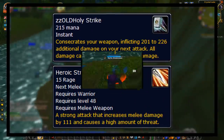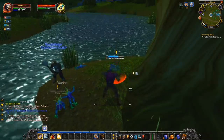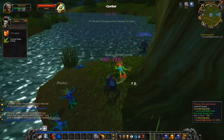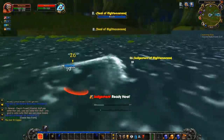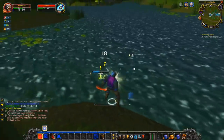Holy Strike was just like the warrior's Heroic Strike, except it did holy damage. After I made my video on these two abilities, a fan linked me an interview with Kevin Jordan on a podcast, who was one of the three original game designers on the vanilla WoW team. In that podcast, someone asked him why Crusader Strike and Holy Strike were removed from beta paladins, and I'll play you an audio clip of his answer.